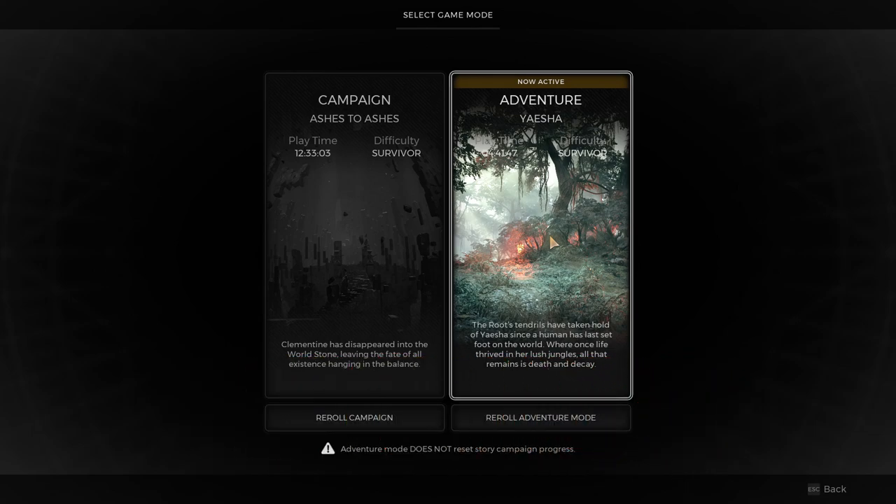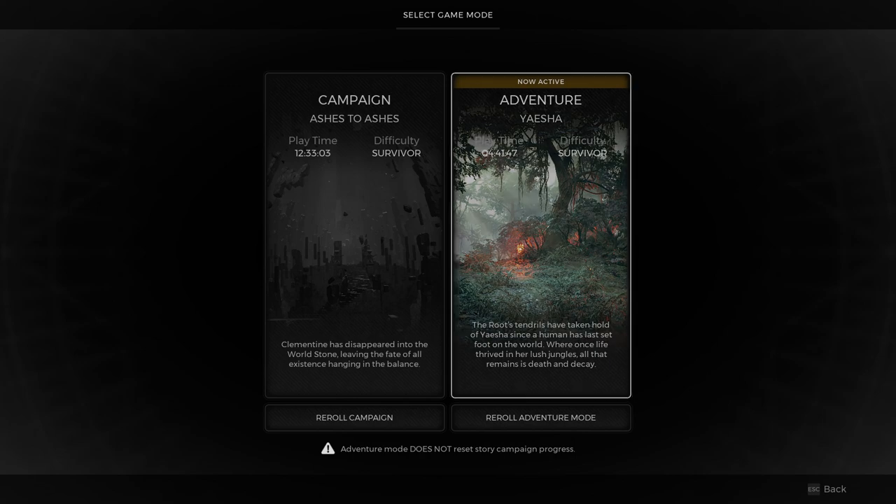The Ravager boss fight is found on Yaesha. This world will appear quite early in your playthrough or later on, depending on when the game gives it to you. You need to complete the objective — the story. You can get two different stories when you start this world, and the Ravager boss only appears at the end of one of them.